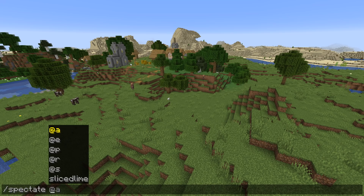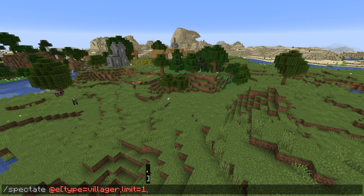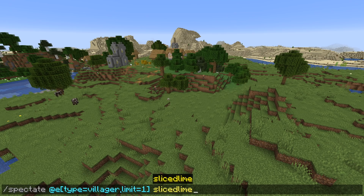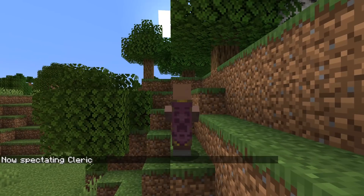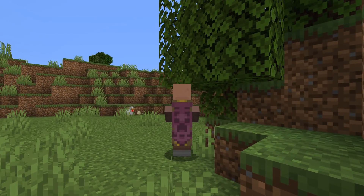There's a new command in this version called spectate. The syntax is spectate with a target and then a player. If you don't give a player, it applies to yourself. If you don't give a target, it will make you stop spectating instead of starting to spectate. The effect is exactly as if you clicked on somebody while in spectator mode, and it only works if you are already in spectator mode.